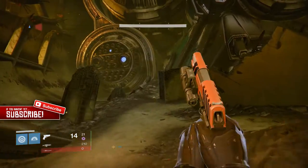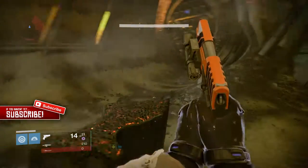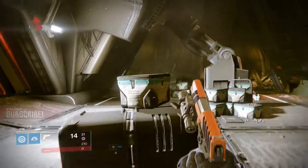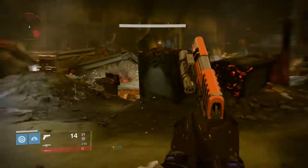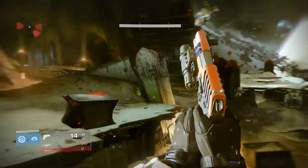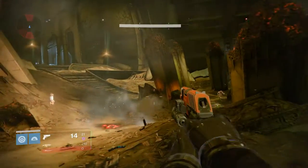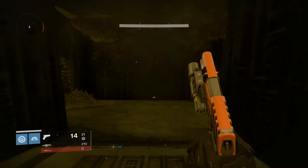Now I find this left side over here doesn't really have many chests — I rarely see any. But you guys still want to come over here and check through this area because I have seen one here before. If there's nothing over here, that's fine. I'm not picking up any of the worm spores on the ground. Next you guys want to jump over here and come right on this wreckage and come under here.